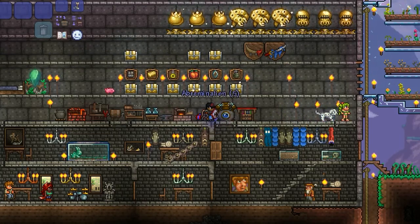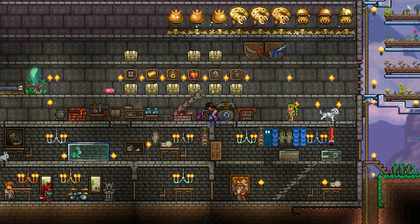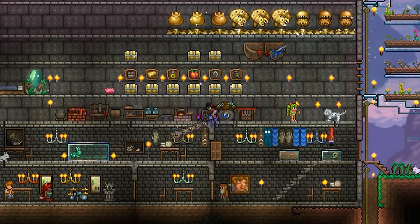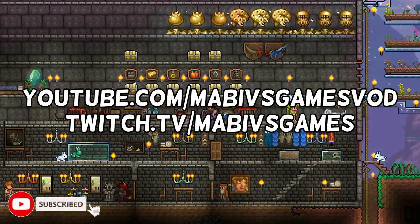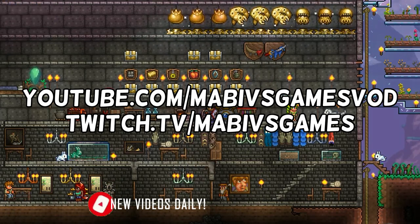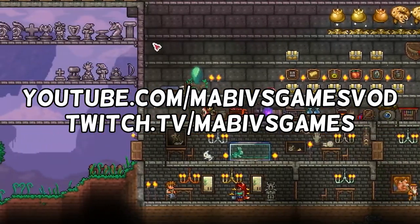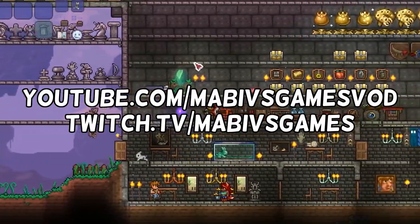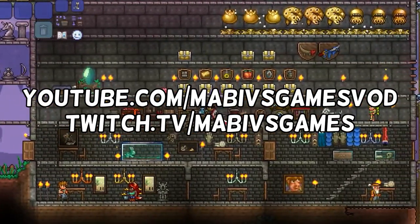Luck is a strange feature to be added in Terraria. It's somewhat ignorable, but if you know what you're doing you can make farming and fighting in Terraria much more pleasurable. Thanks for watching — if you have any questions, be sure to check out the Terraria wiki on luck. Leave a comment below and make sure to like and subscribe if you enjoyed and want to see more. I hope you check out my Terraria Let's Play on my second channel, and I'll see you guys next time.